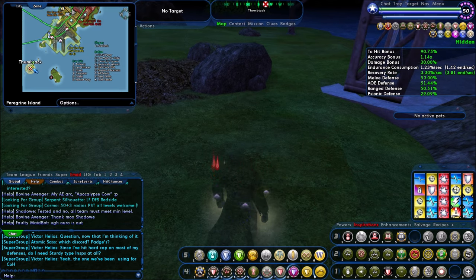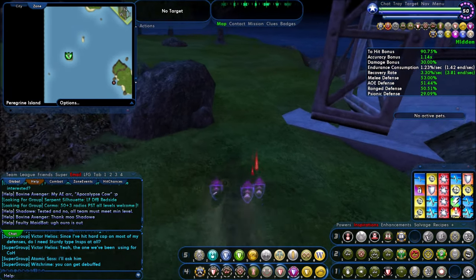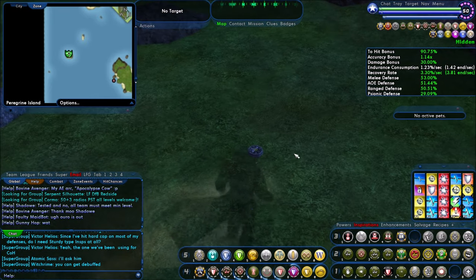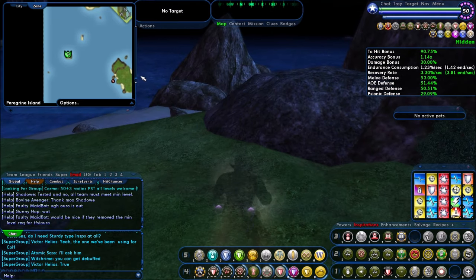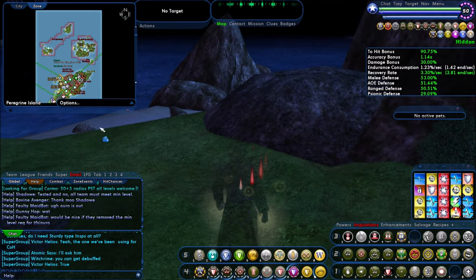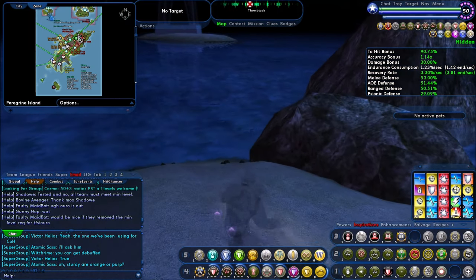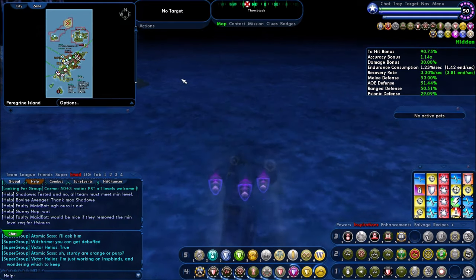Here's our area. I need to get out of here. Zoom in. There you go — that's your badge, right on the ground level. I would only recommend doing these things once you actually hit 50, because this area is particularly nasty.